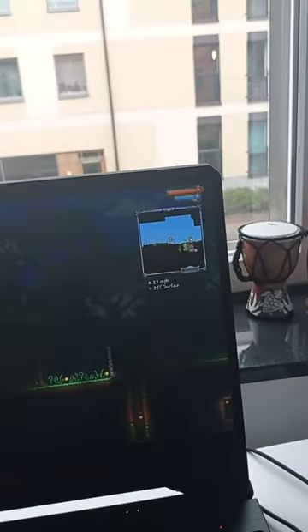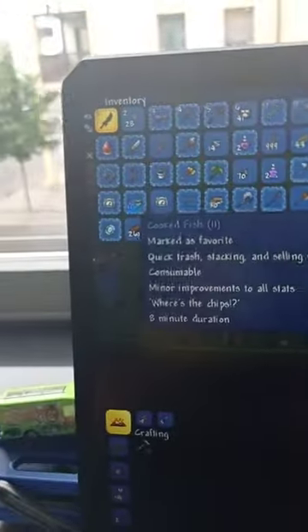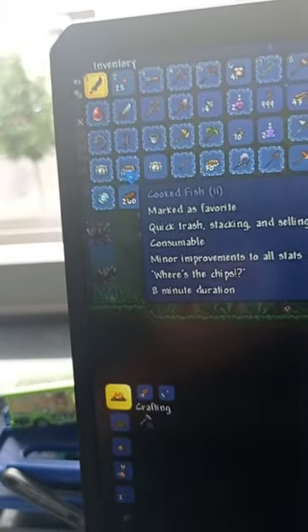Hello guys, welcome back to my channel. Today I'm gonna show you how to get a cooked fish. I'm gonna try to have my camera on my computer so you guys can see. First, you have to go get a bass, and you can get the bass by fishing in a pond at the surface.